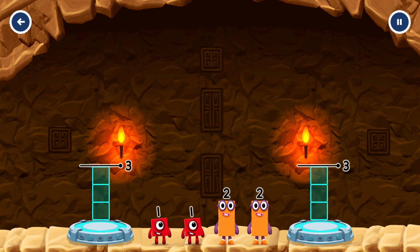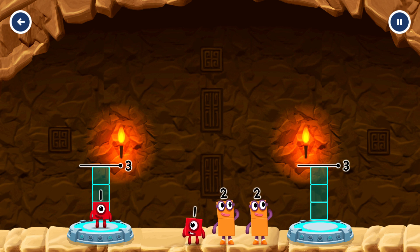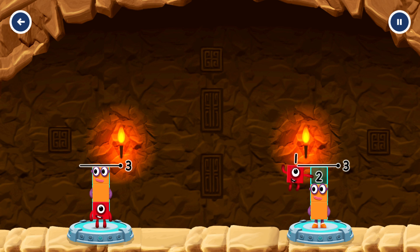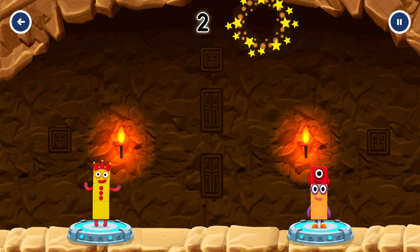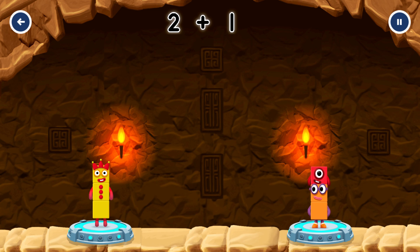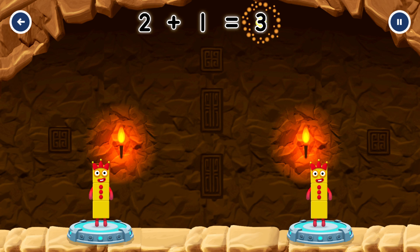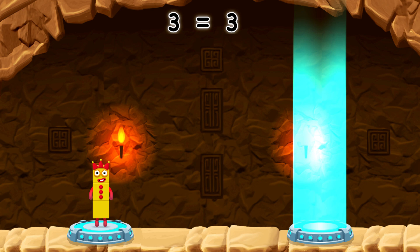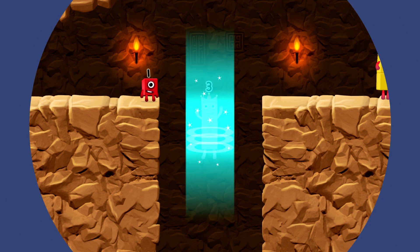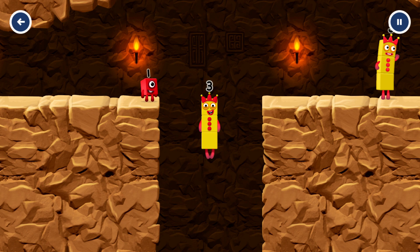Share the number blocks evenly to make two groups of three! One, two. Two, one. You cracked it! One plus two equals three! Two plus one equals three! Three equals three! Three! Yes!